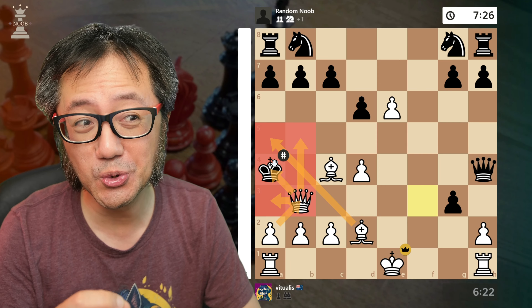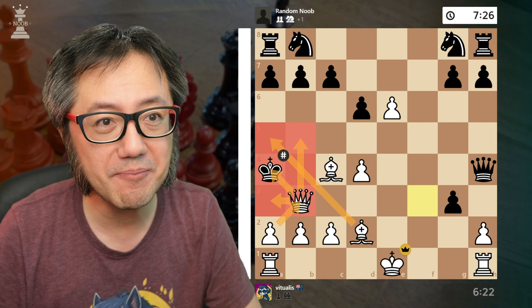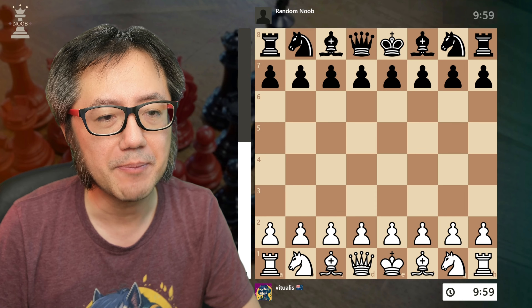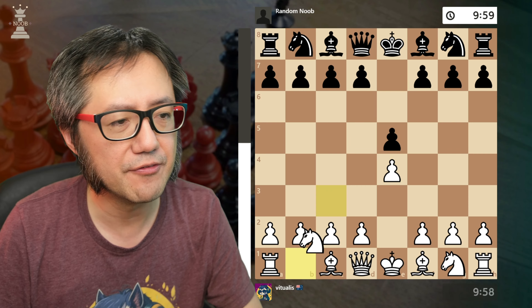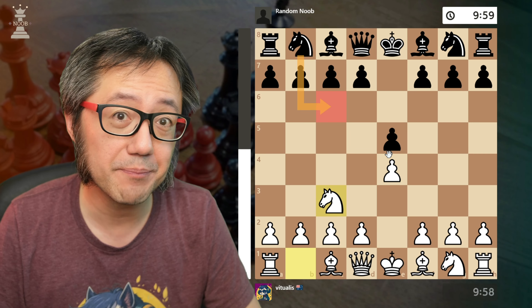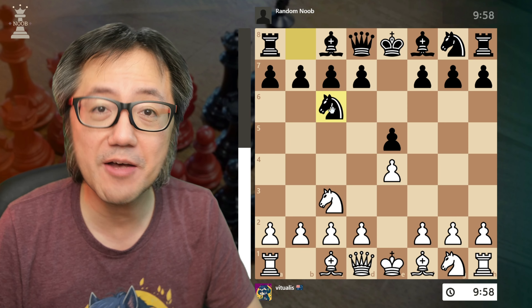We're going to see a much cooler version of this in game three. The second game is another Vienna game, but here the opponent plays the Max Lange defense — e4, e5, knight c3. The Max Lange is when they develop the queen's knight in a symmetrical fashion. Against the Max Lange, we still play Vienna Gambit with f4.